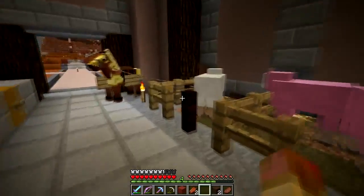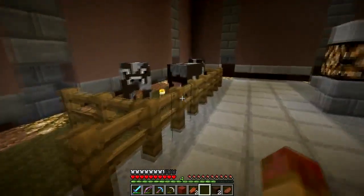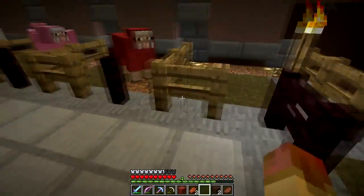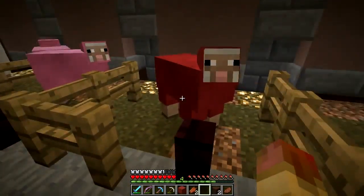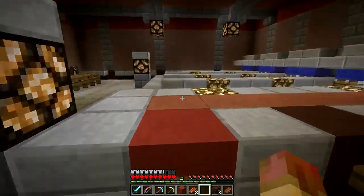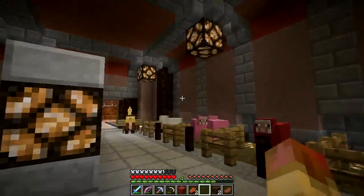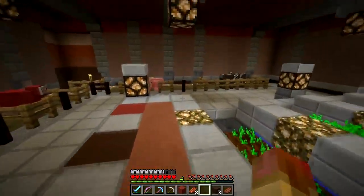This is what it looks like so far — got color-coded sheep. I need to find at least one more white so we can start filling these up. I'm probably going to have to change the pen design because the babies can actually go in between these gaps. But if you have a ton of animals and you're not breeding, it's a great way to get in and out without needing gates or jumping over. I thought it turned out pretty cool.